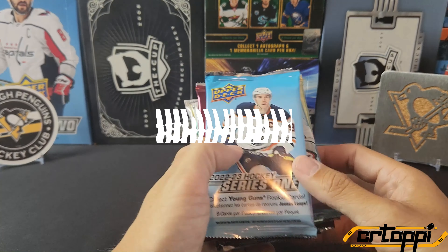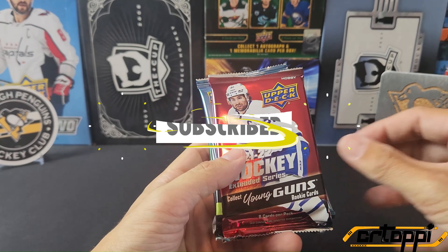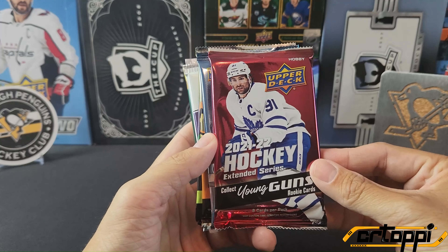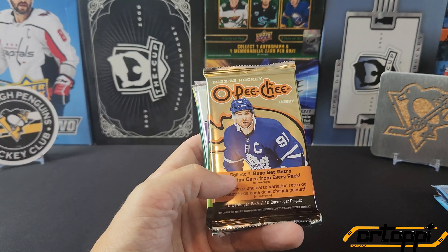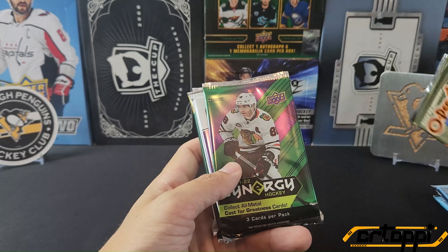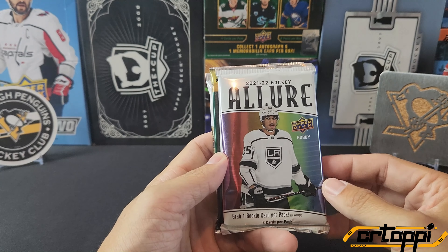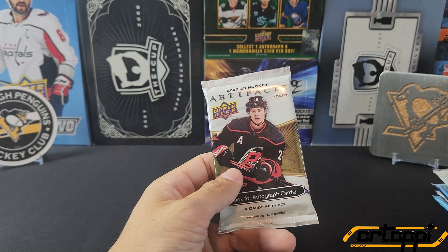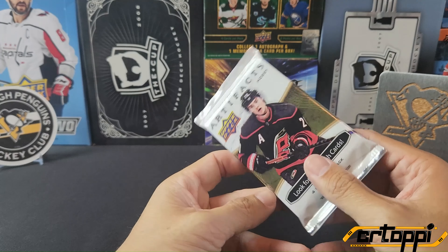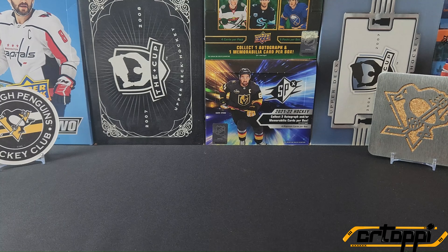We're going to open up eight random packs. We got retail 2223 Series 1, a hobby 2122 extended, a 2223 Series 2 hobby, a 2223 O-Pee-Chee hobby, a Synergy hobby, a pack of 2122 Allure hobby, a 2223 Trilogy hobby, and an Artifacts 2223 hobby. All right, let's get into it.